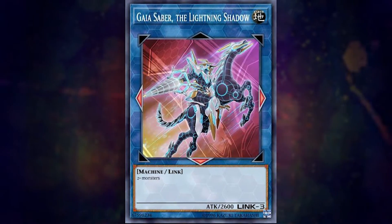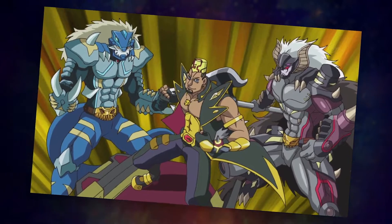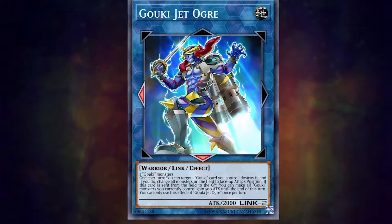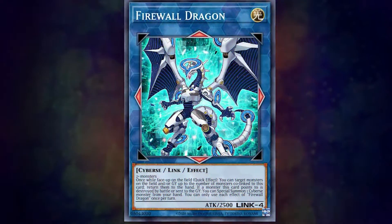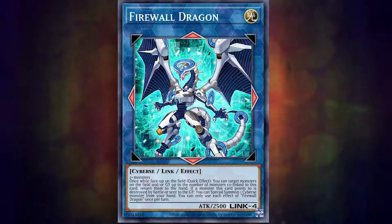So in total you're using 2 monsters, and technically 1 less resource. A good example of this is Gouki, who goes into their Link 3 boss monster by using their Link 2 combo extender and then another regular Gouki monster as a material for Great Ogre. And the same goes for a Link 4 like Firewall Dragon — you could use a Link 3 monster and just one other monster, and so on.